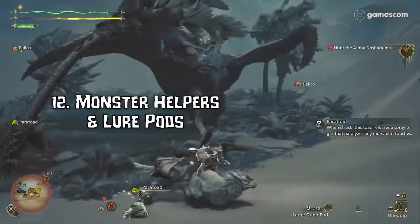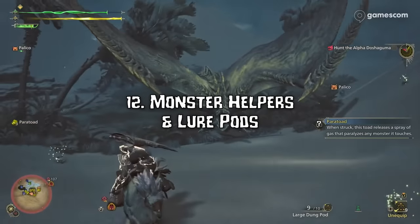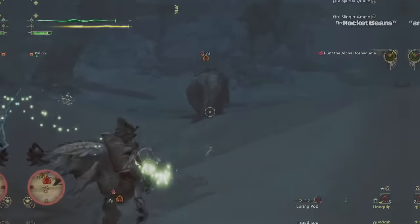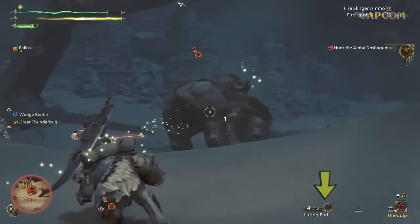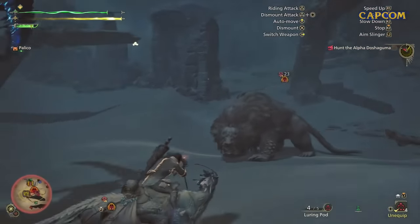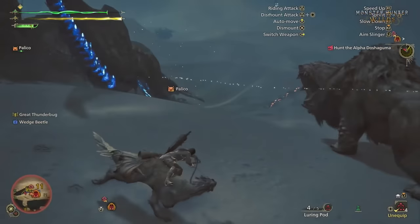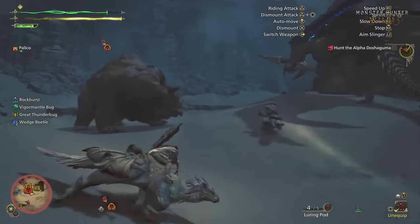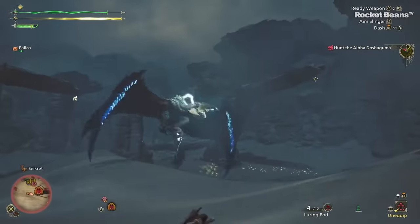Number 12: Baiting Monsters. We can see the hunter attack and bait Rey Dau into coming to help beat up Doshaguma. We also get a look at a brand new pod type in Wilds called Luring Pods. These seem to be replacing the challenger mantle as a way to get monsters to follow you aggressively, shown by a direct red aggro line — very similar to what we saw in Behemoth and Safajiva hunts back in World.